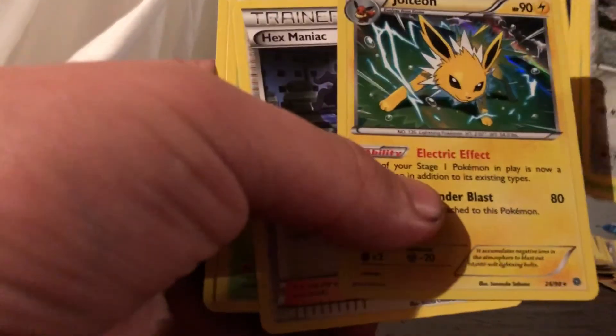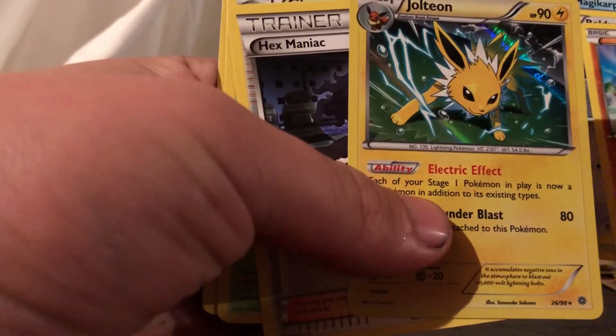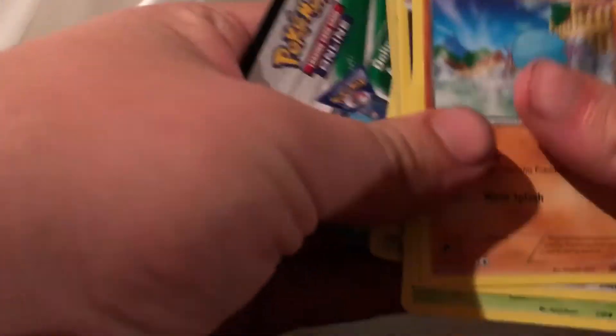Ancient Origins pack — sorry, some of these packs are really tough to get into. Don't know the card trick, so we're just gonna skim through it. Oh, another holographic card — a Jolteon Holo card. Very beautiful card. And there's the code card.